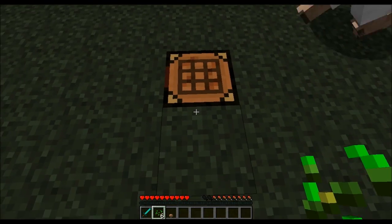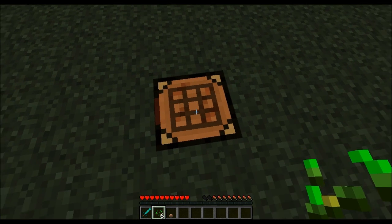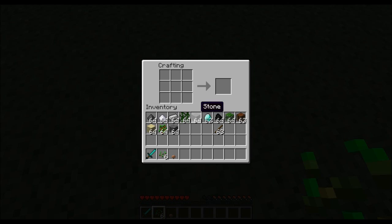It basically adds a bunch of new crafting recipes. The first one is you can craft ores, and this is the main stuff you need right here. To make an ore, you can make a circle of stone like this, and you can put a diamond in the middle, and you get diamond ore. This probably works with all ores.